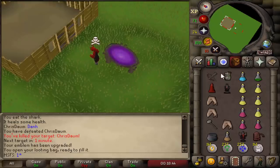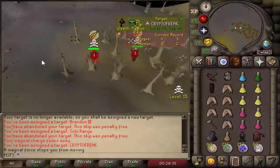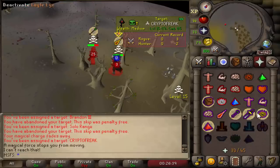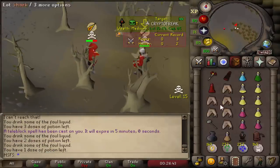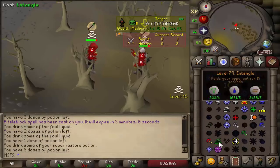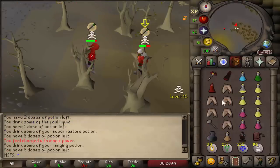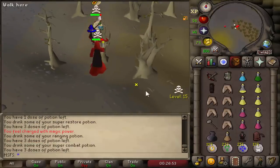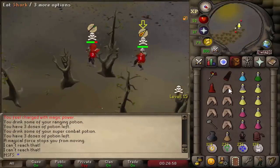We got a nice tier 5 which we can upgrade to a tier 10, and a tier 3 as well after that. Inside our looting bag we have 122k. Can I catch a TB on this guy? He's got an entangle on me — fair enough. Let's pray melee, pray mage. He's TB'd me as well so we're in a fight to the death. Let's charge up going for flames.